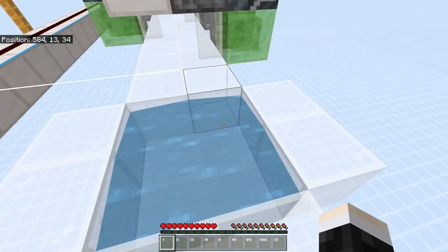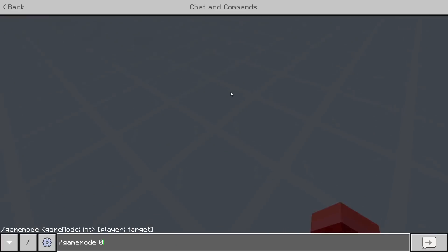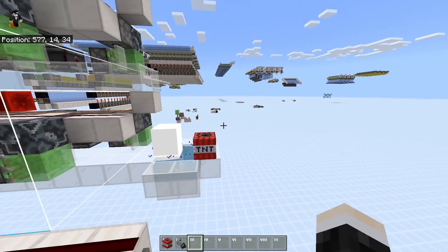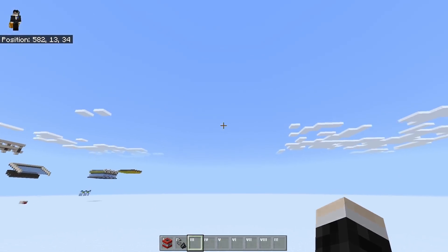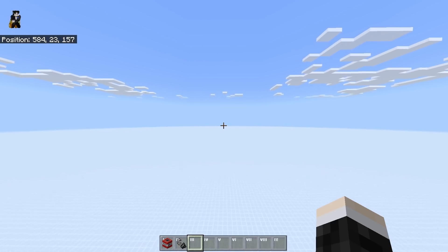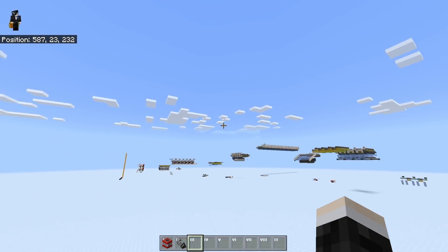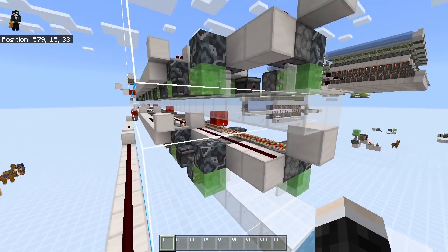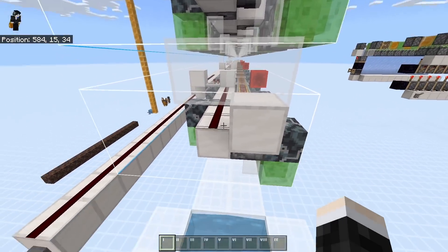Now let's try it with an entity rather than the player — I'll use another piece of TNT since it's easy to place. Let's see if our super expensive TNT cannon works out. I assume it worked because I don't see it anywhere and it didn't blow up on the spot — it must be somewhere in oblivion. It probably went all the way to heaven. Poor TNT. By the way, if you can think of any uses for this TNT conveyor, let me know in the comments.